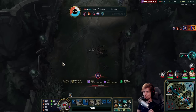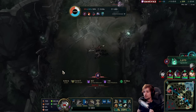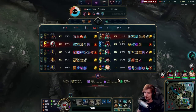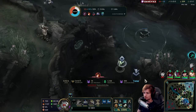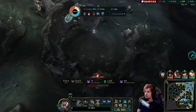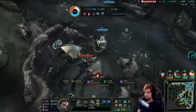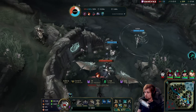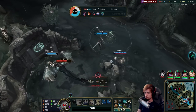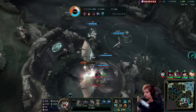Apparently they all went top lane, which is not necessarily a bad thing — I was worth a lot of gold. I'm quite surprised though because they are about to lose a Drake right now. Shafana should have just started right away. He has no ultimate. We got it.